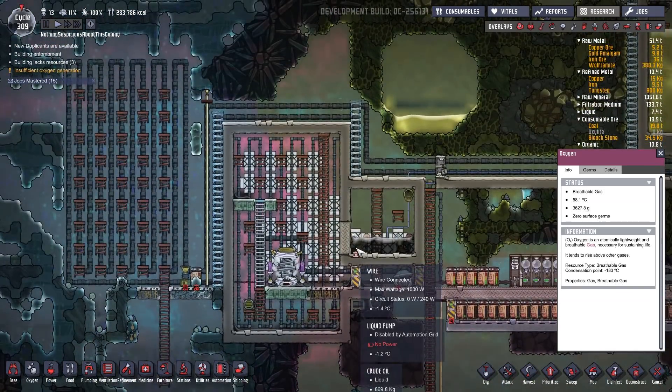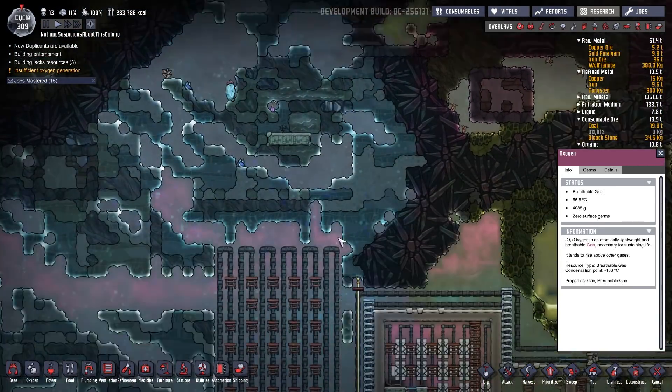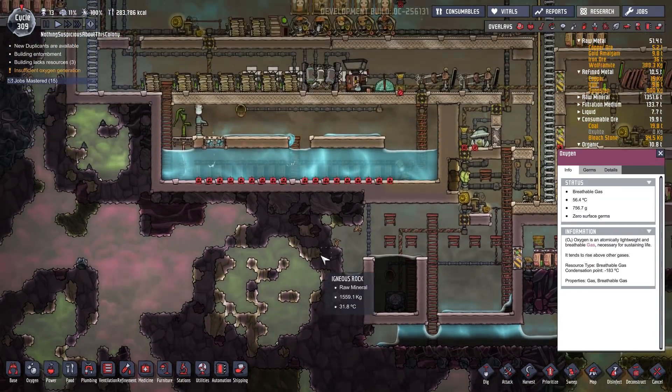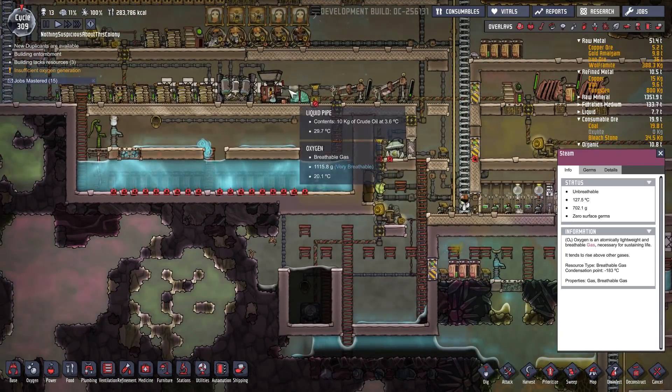Of course it'll be the same with the natural gas geyser, which I haven't found one yet. And then there'll be the ever-awesome volcano which will spew out liquid metals like liquid iron and liquid gold. That should be pretty awesome, but that is for another time.